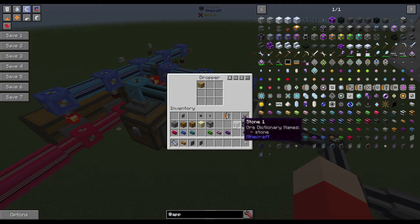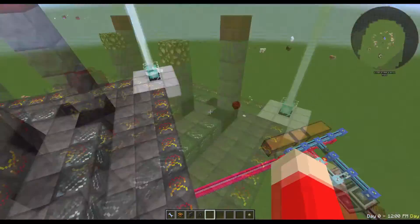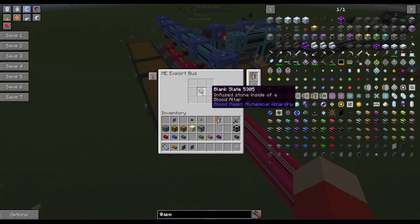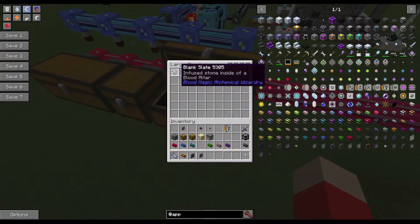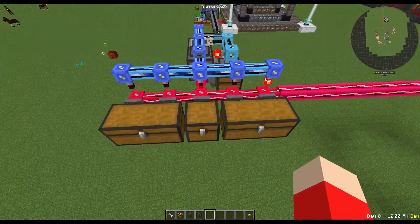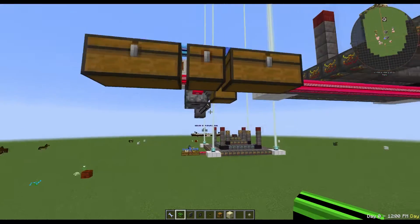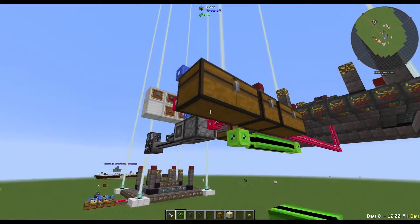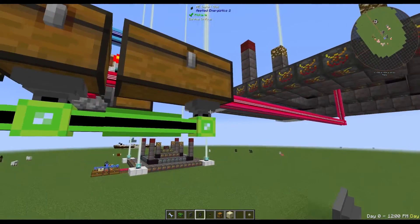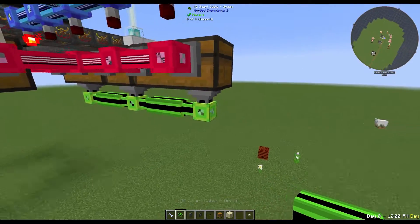So now that all these items are filtered, I can demonstrate how this works. If I put in a piece of wood, it won't be pulled out because it's not filtered. But if I put in a piece of stone, it's going to pull it out and put it up here. And now because there's wood in there, it turned on this export bus. So now that that is crafted into a blank slate, it will pull out the blank slate and put it in here. That's exactly what we need. Now we need to pull the items from these chests back into the ME system. All we need to do is put some import buses on the bottoms of these. If these were all individual you'd need five import buses, but because they combine I only need three.